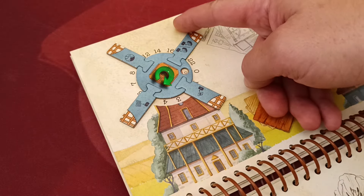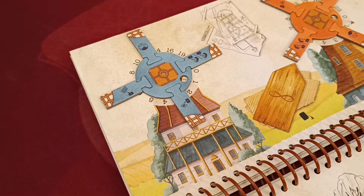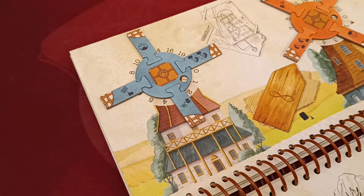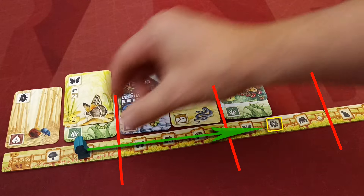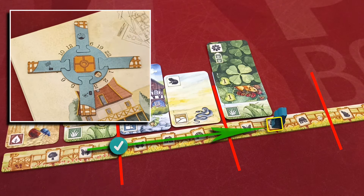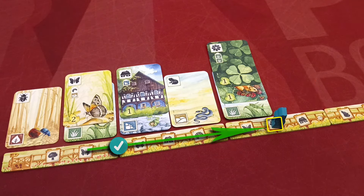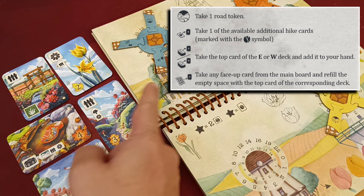Whenever your player marker moves, you rotate your windmill to the next space — always rotating once regardless of how many trail spaces were skipped. If your marker reaches the last space of the trail it can no longer move. Your windmill has four blades depicting bonus actions. Whenever your marker passes from one trail token to another, you choose one blade, perform the bonus immediately, and then flip the blade. Only one blade is flipped even if you pass through multiple trail tokens in one move.